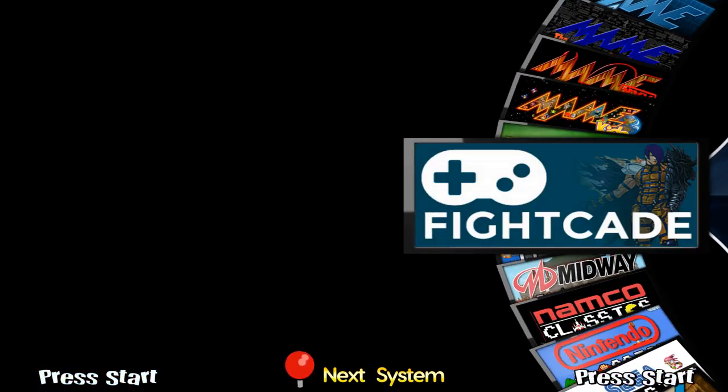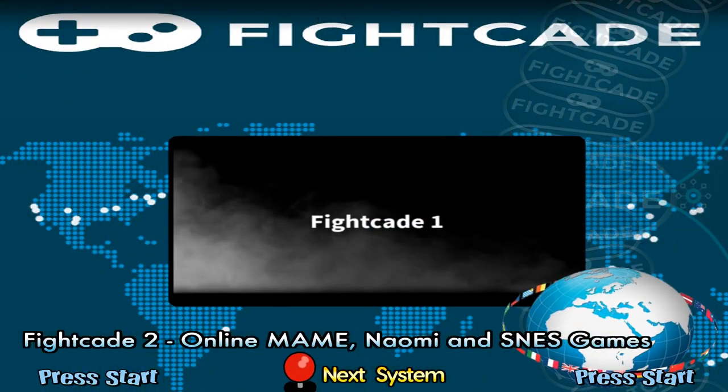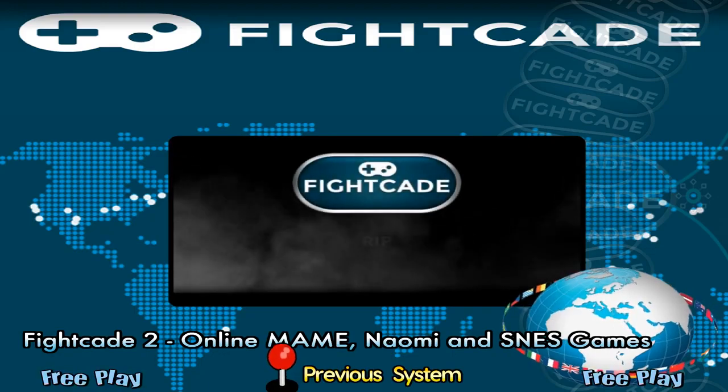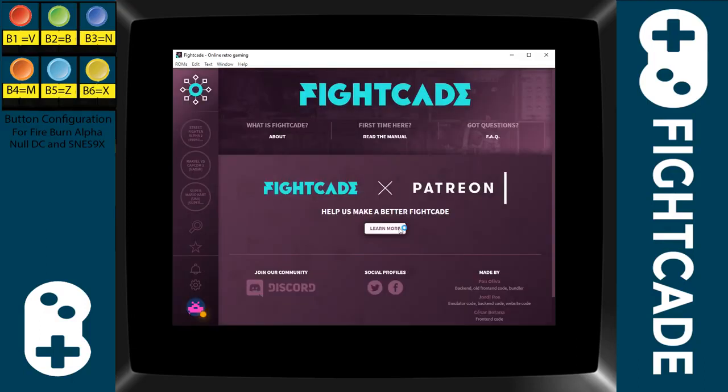We're going to go down to Fightcade. Before jumping into the setup — this works straight across the board for all keyboard encoders as well as the Xbox 360 controller. As you can see, a bezel pops up which I made, and if you look in the top right corner you'll see a button configuration. This is only present for FinalBurn Alpha — I've set up default controls for it, however you'll come across some games that need to be manually configured.